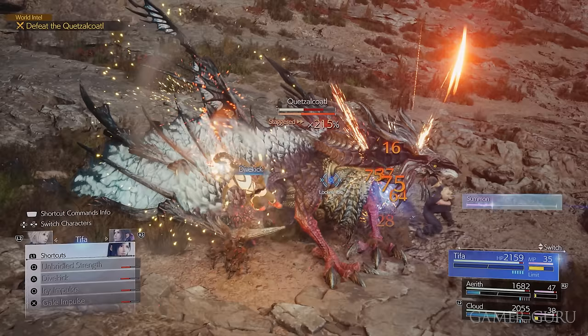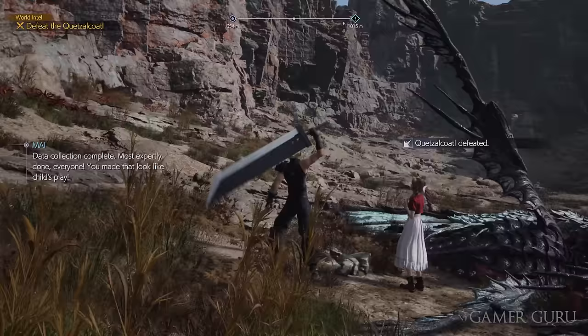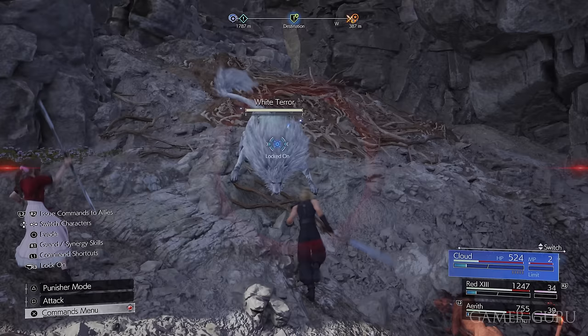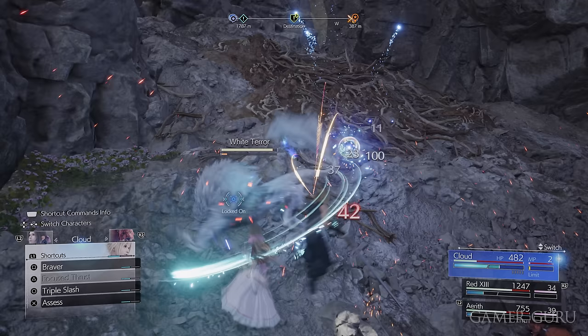Also, a quick side note — not just for this chapter but for pretty much every chapter: make sure you are assessing all of the enemies you encounter in side quests. Some of the combat simulations require you to assess a certain number of different enemies, and some of those enemies are only available in side quests for now. So make sure you're assessing pretty much any new enemy you come across at all times.